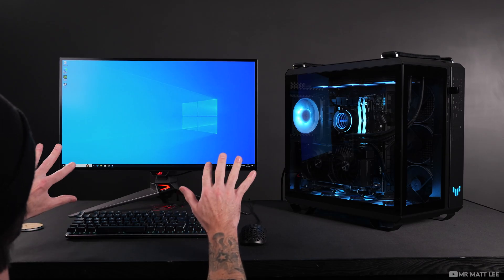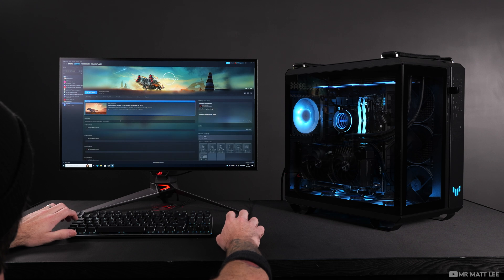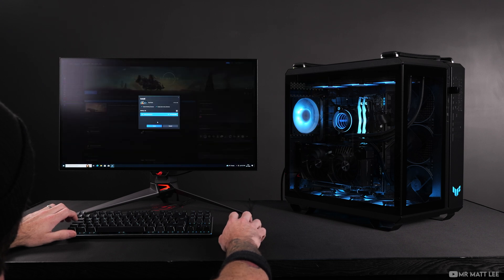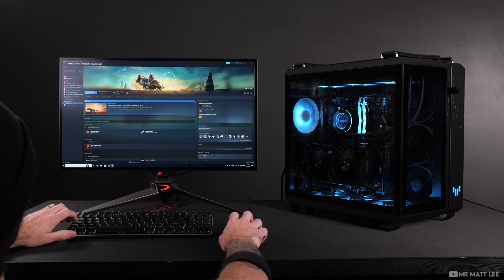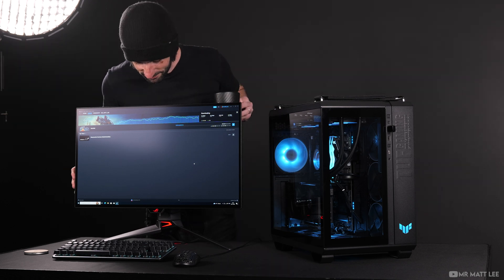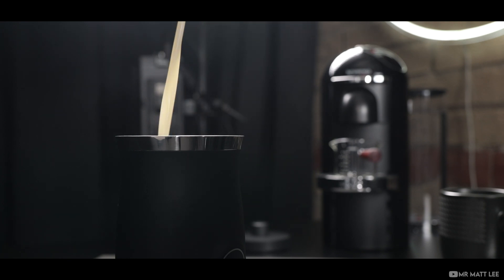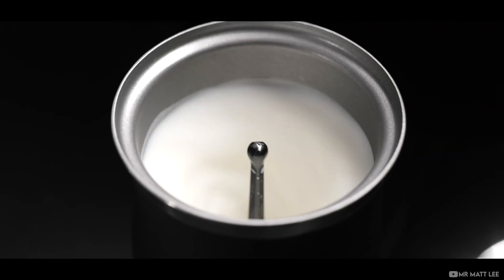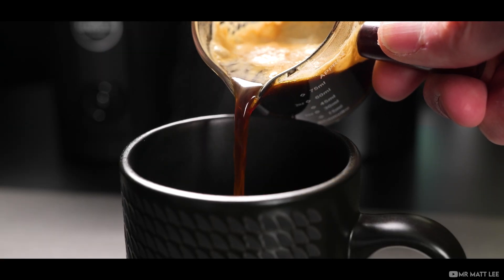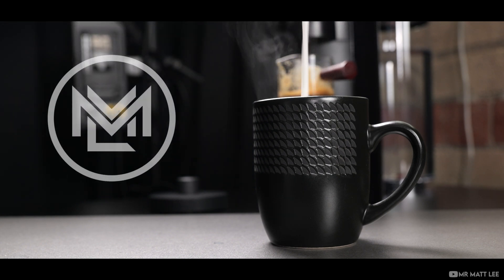So those are the basics in the correct order to get you up and running. The next step would be to install your chosen game software, such as Steam, download the games you want, and start playing. That only took a couple of hours, but the PC looks epic and the performance is optimized. The PC I built for this video is for sale — unfortunately limited to the UK only on this occasion, but hit the link in the description for more details. Time for a cinematic? Well, it'd be rude not to. Take care.